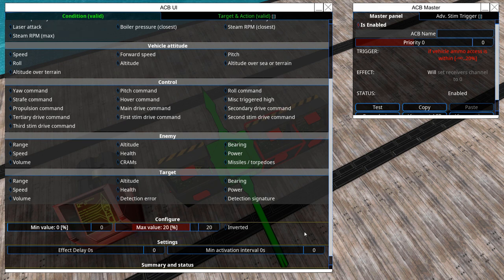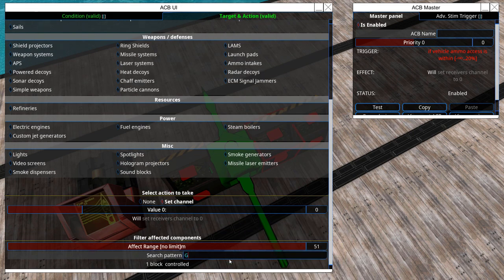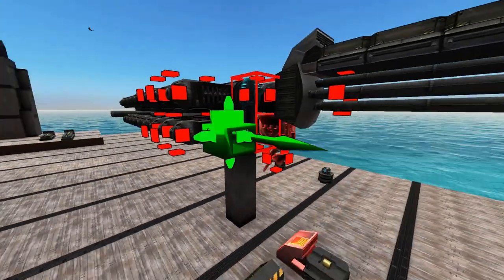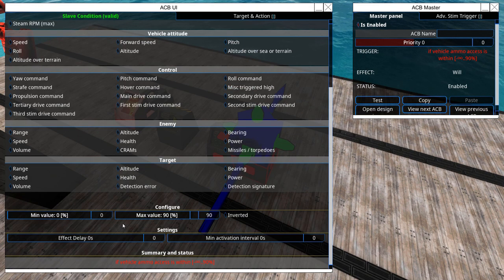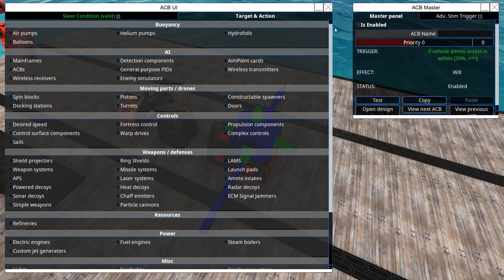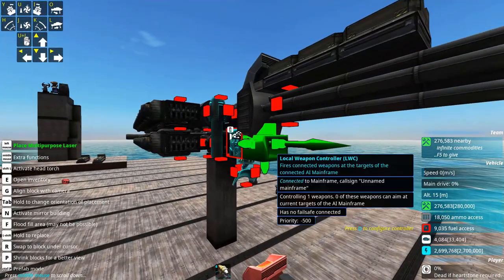So if you're between zero and twenty percent ammo — which is relatively low — you are effectively disconnecting the channel. Don't forget your filter, otherwise you're disconnecting all wireless receivers on your vehicle. For the opposite condition, do minimum twenty percent up to one hundred percent, name it 'gun,' go into the wireless receiver, set channel to one, and it's going to fire automatically again.